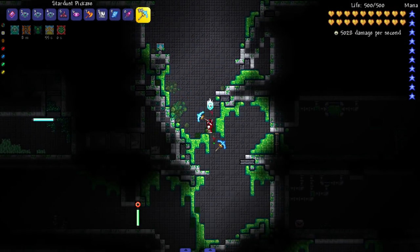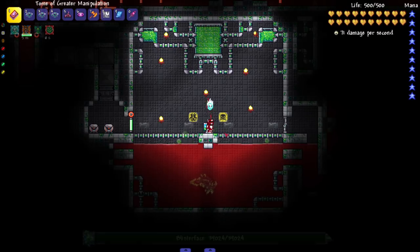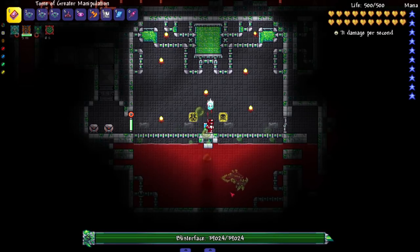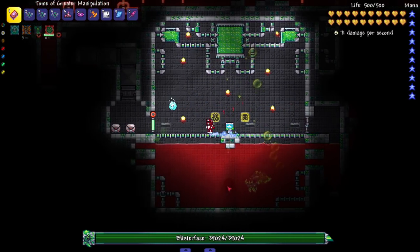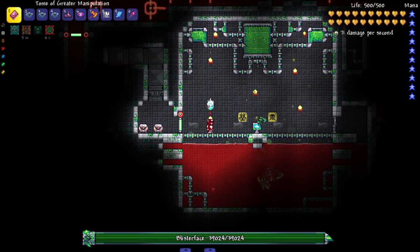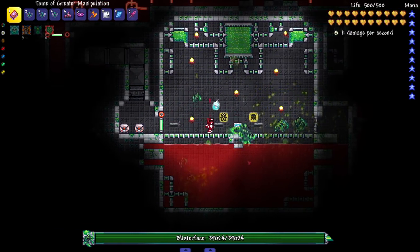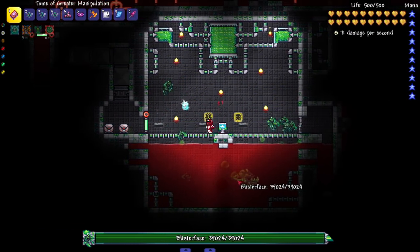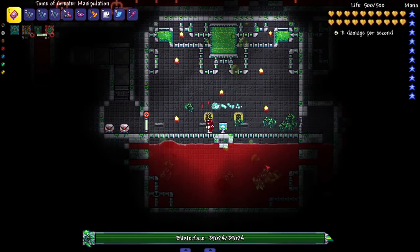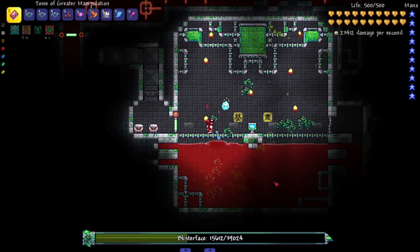I can see the Janitor chilling doing his job - I'm not gonna bother. Found the next boss: Blister Face! A little fish mini boss. Reminds me of those big fish from Half-Life 1 - those things are terrifying. Cool attack, shooting out little bubbles everywhere, with bubbles coming out of the water. Let's do a little damage and see if he changes it up.